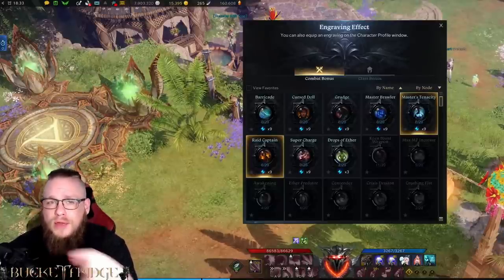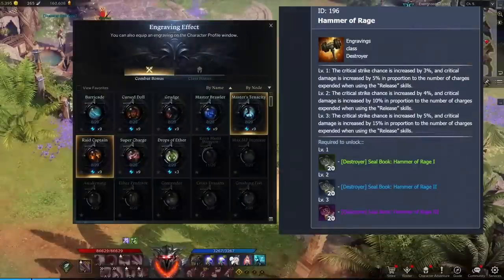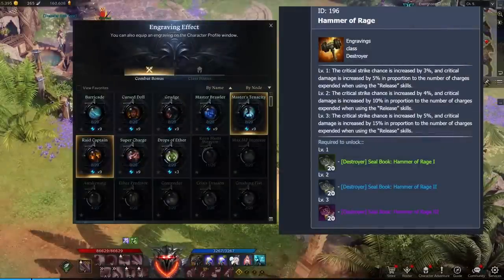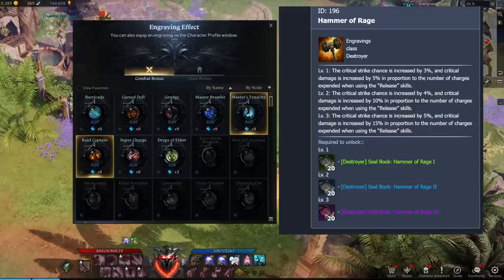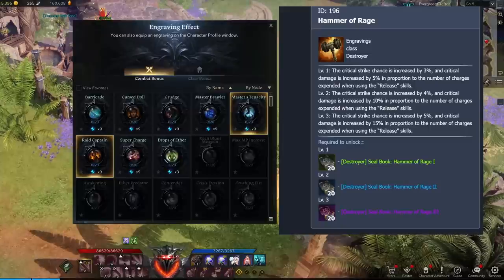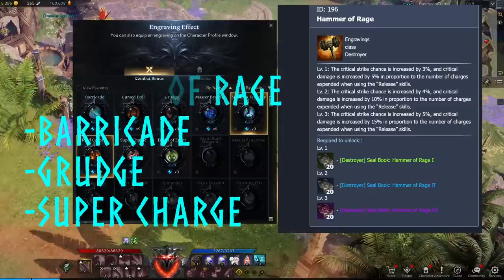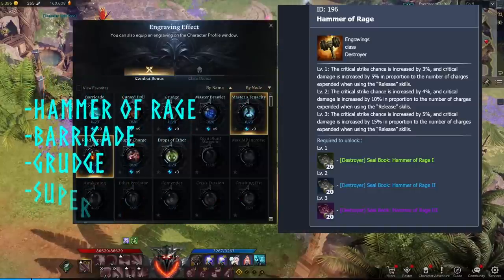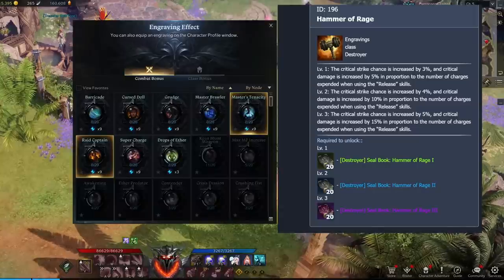Our class engraving is Hammer of Wrath — or Hammer of Rage, depending on the translation. At rank three: critical strike chance is increased by 5% and critical damage is increased by 15% in proportion to the number of charges expended when using purple abilities. This is another reason why we want to use three gravity cores every time we use a purple ability. For a 4x3, the four engravings I would use are Hammer of Rage, Barricade, Grudge, and Supercharge. For a 5x3, you could include either Curse Doll or Master Brawler, and use whichever one you didn't pick as your fifth engraving.